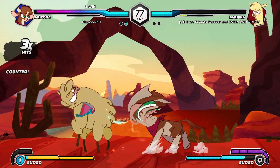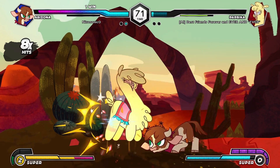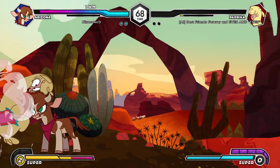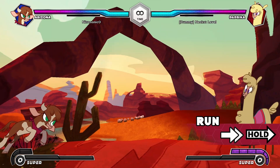Arizona is a grounded rushdown character who uses a combination of her lasso and stomping attacks to open the opponent up and do a ton of damage on the ground. For movement, Arizona can run forwards, which helps her close in the distance between opponents.